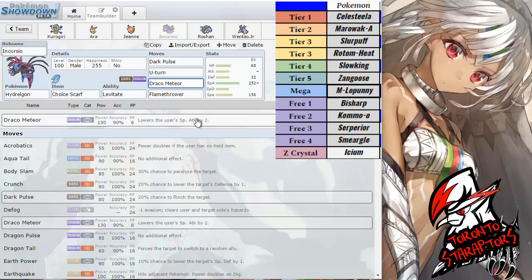Flamethrower is specifically for the Bisharp and the Celesteela. Dark Pulse is my main click. U-Turn is there for momentum if I have to. Draco is there once I get rid of the Slurpuff, which he might very well bring for the Hydreigon specifically. Otherwise, I have to bring Flamethrower simply because Bisharp is gonna resist my dual STAB. The other reason being that I want a good neutral move to hit the Celesteela with without having to go for Dark Pulse.